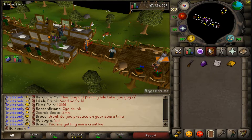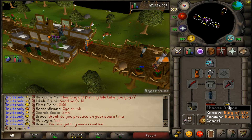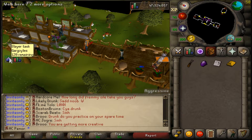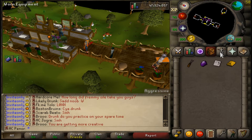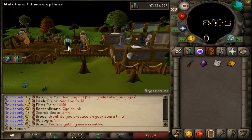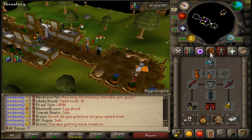Up until this point I have not had a single close call — I've always been safe and never had to use a ring of life. This is the same ring of life I've had since the Dorgeshuun quest. I have a gargoyle task and since they drop a lot of coin drops that I never pick up, I'm going to be using a ring of wealth there, since they changed it so it now auto-picks up gold coins.